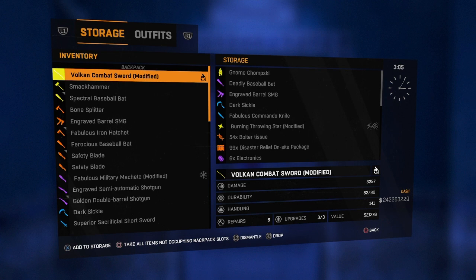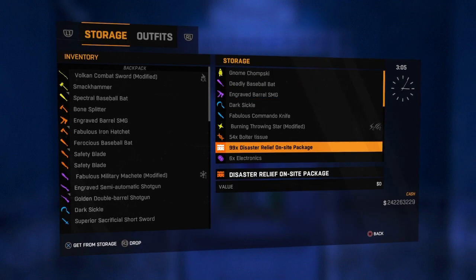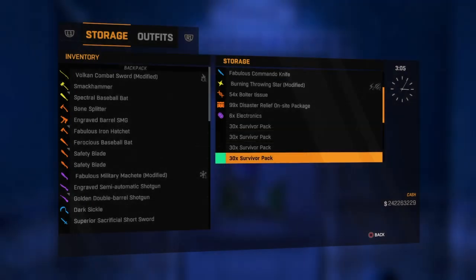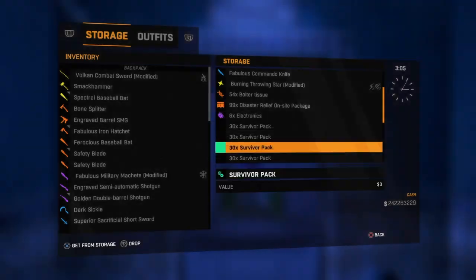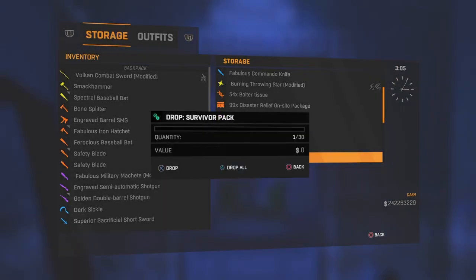Now wait 5 to 10 seconds, then press over to your storage and head down to where your packages are that you want to duplicate. I'm going to be using the survivor pack. All you need to do is press drop all, then go up and press drop all again — repeat this process as many times as you want.